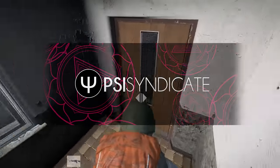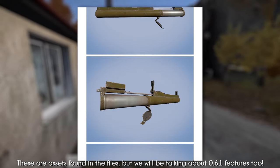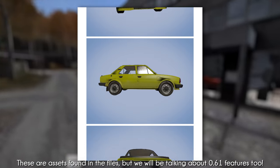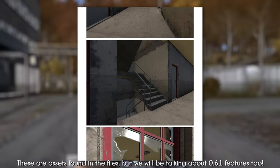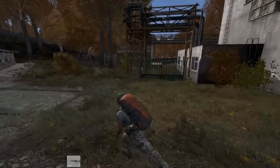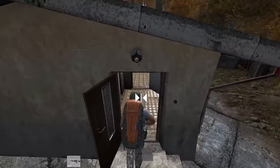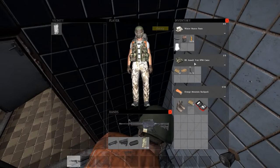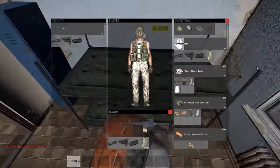Welcome back to another DayZ Standalone video. We're gonna be talking about the big, highly anticipated 0.61 patch for DayZ Standalone, which just hit the experimental branch a few days ago. Unfortunately you can't go and play right now, but in those few hours it was out, people got their hands on the assets. We're starting off with 0.61's features, then the assets found inside 0.61, and then a rant about DayZ and its future.